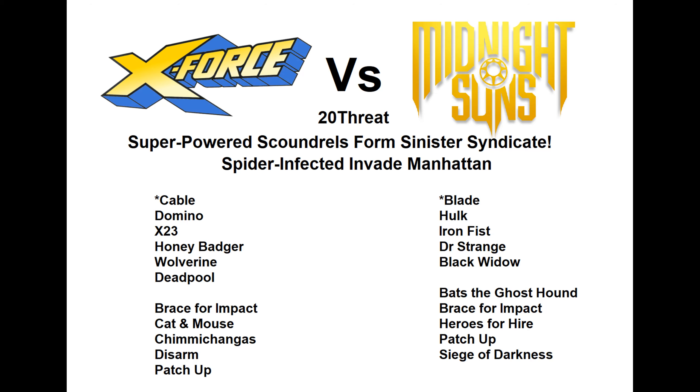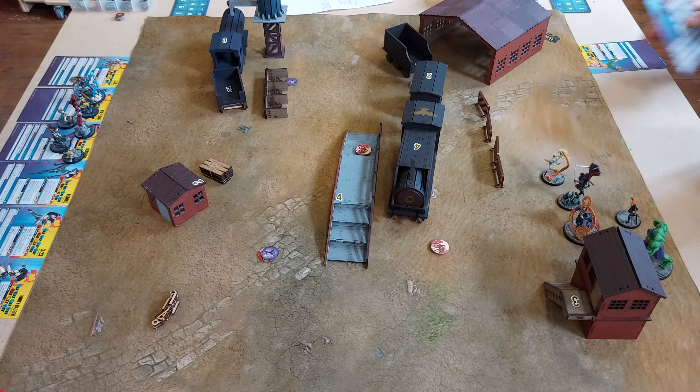Hulk is able to potentially duke it out with the more fighty elements of the X-Force list. Doctor Strange provides control, Iron Fist is there with Heroes for Hire for some niche moving and bodyguard tech at a crucial time. Siege of Darkness is just a great Midnight Suns card allowing all Midnight Suns to make an attack — not everyone in that roster is affiliated, but there are enough to make it work.